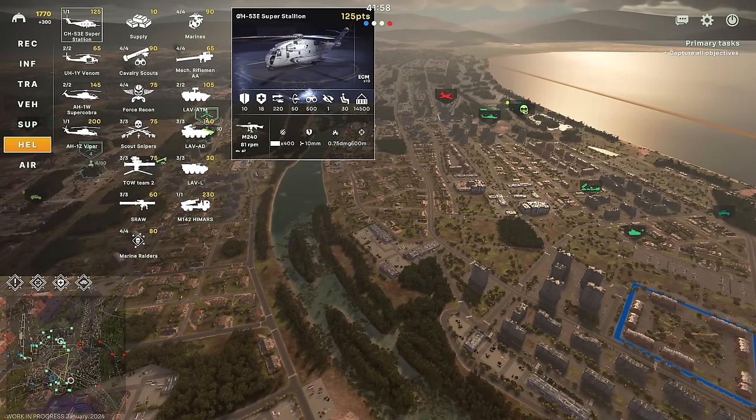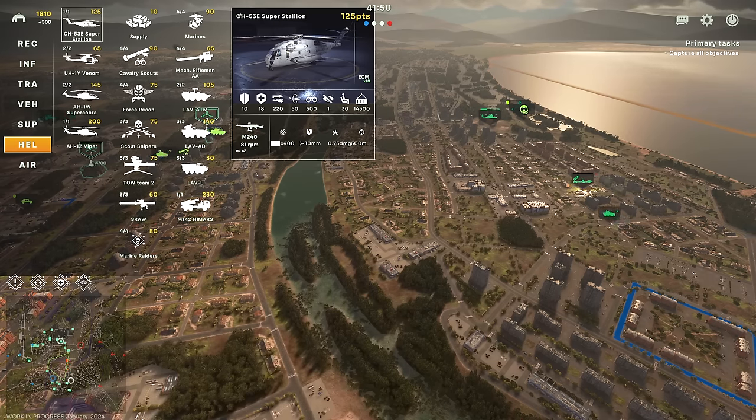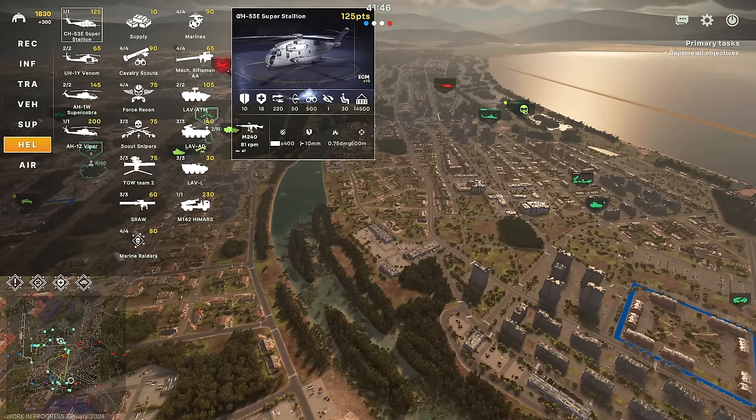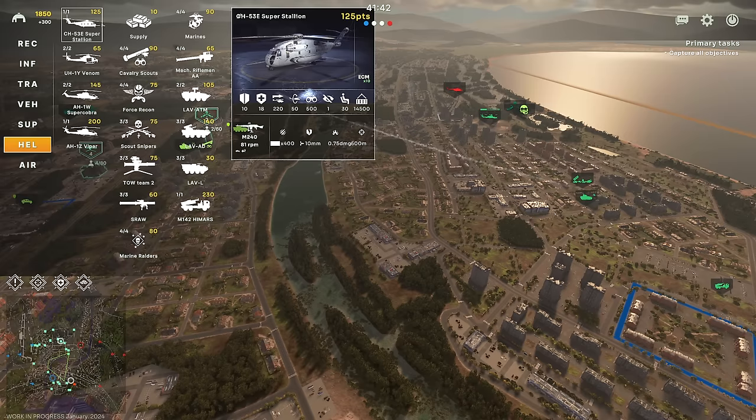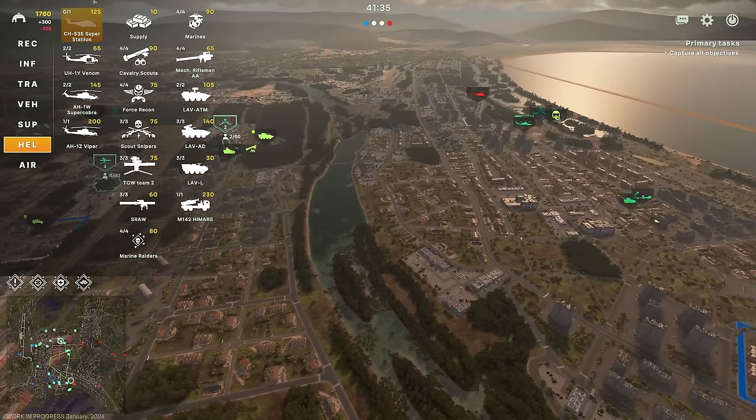Now we're going to need AA, we're going to need AT, and we're going to need anti-infantry. Those are the three things that you're going to need when you're air dropping or heli dropping. Because you need anti-air to stop helicopters and aircraft from just dunking on your units as soon as they land, you're going to need AT to deal with tanks doing the same, and you're going to need anti-infantry to stop infantry doing the same.